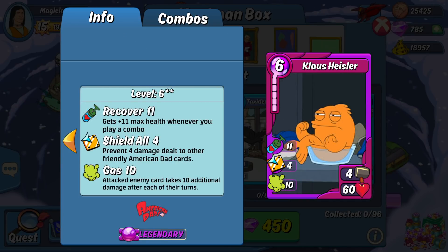The other character card is Klaus. This one is more of a specialty character. His attack is way too low to run on offense, but his 60 HP makes him one of the best base defensive cards in the game. Skill-wise, his 10 gas is a nice perk to have in a defensive character, though it's not guaranteed to hit because of his low attack stat. The 11 recover is very nice to help make this already tanky card even tankier. The shield all 4 only applies to American Dad cards though. Combined with the fact that he doesn't combo with too many items across too many BGEs and doesn't come in very many boxes, that's why I categorize him as a specialty card.